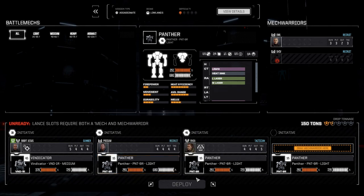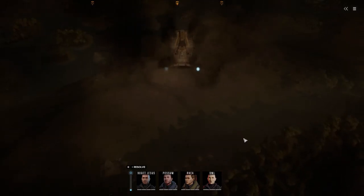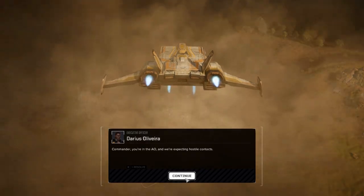We're going to add the Panther — the missile Panther — in for Possum, then deploy and get this done. Wait — Shiv can't go into battle today. Alright, command interface initiated, here we go.